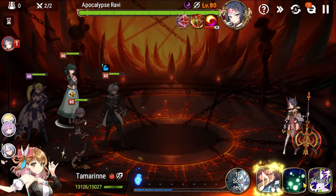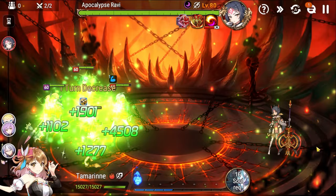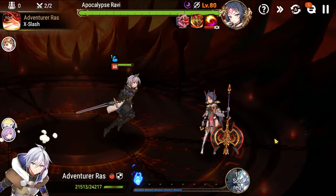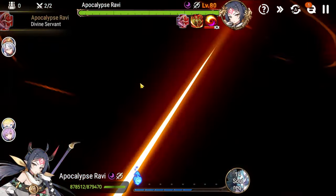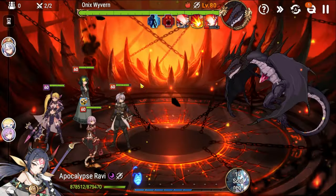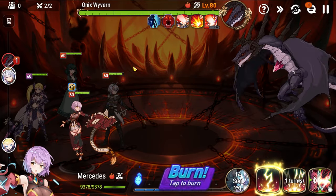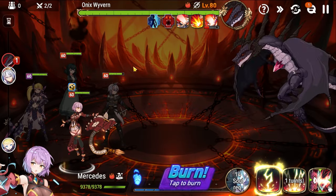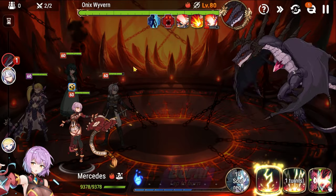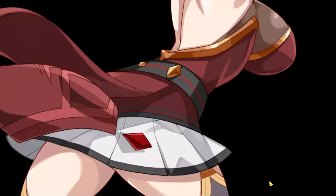Now here we are on Apocalypse Ravi's floor. At the start of her turn she summons the Wyvern — they give you a grace period to use non-attack skills to prepare. Then you have to fight the Wyvern. At 70% and 40% health he will initiate an AoE counter that gives him a barrier. You have to break the barrier or you wipe — it's another damage check. We use our attack buff from Cal to get ready.